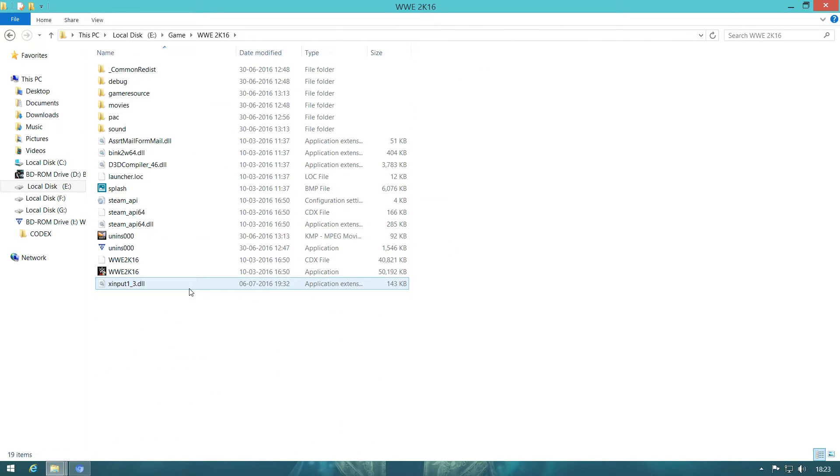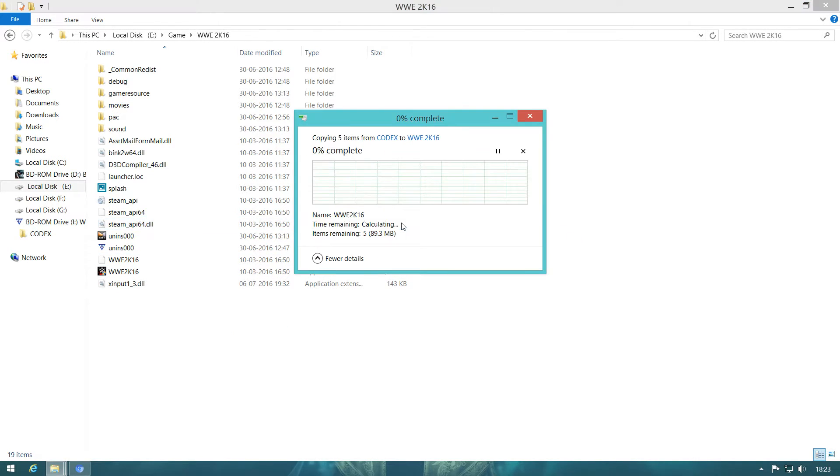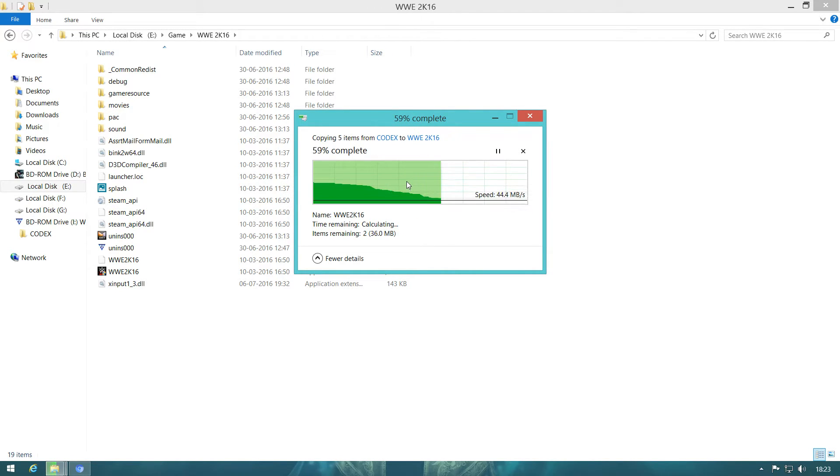Go to the WWE 2K16 install folder and just paste it there. Remember one thing: don't do 'Copy' only — you need to do 'Copy and Replace.' This is Windows 8.1 so it will say 'Replace the file in the destination.' If you have Windows 7 it will say 'Copy and Replace.' So do that — the main thing is you need to do copy and replace.